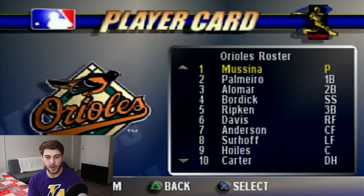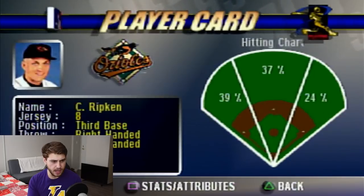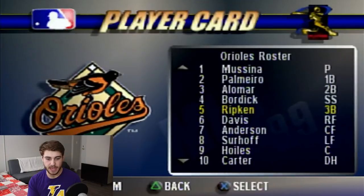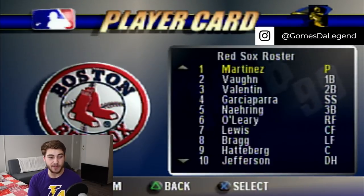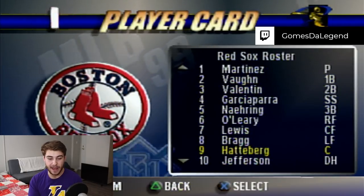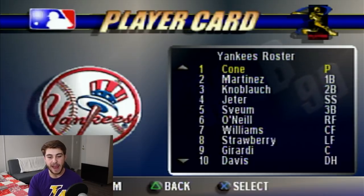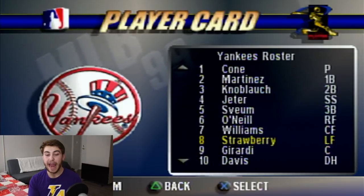The Baltimore Orioles using that old logo. Mike Mussina, Rafael Palmeiro, Roberto Alomar. This should be a very old Cal Ripken Jr. — they don't show his age, but looking at his statistics, that's towards the end of his career. I think this is Eric Davis, so a very old Eric Davis. The Boston Red Sox: Pedro Martinez, one of my favorite players of all time. I believe this is Mo Vaughn — yes, it is. Nomar Garciaparra, Scott Hatteberg at catcher. The Yankees were going to win the 1998 World Series Championship, of course, and their team is insane: David Cone, Tino Martinez, Chuck Knoblauch, Derek Jeter, Paul O'Neill. They also have Joe Girardi, Darryl Strawberry, and Bernie Williams. This team is stacked to the brim.